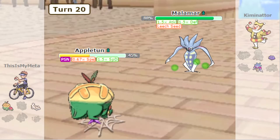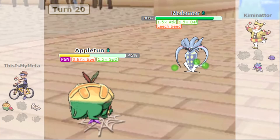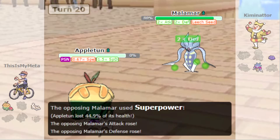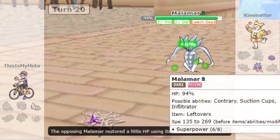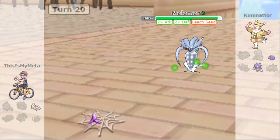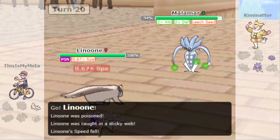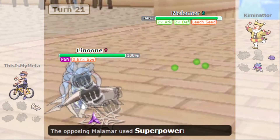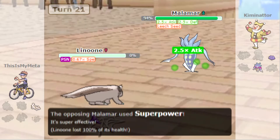I think we just Recover and try to stall this out. I don't think Linoone can take it — yeah, Contrary Malama is really strong. I'm not sure we can actually beat this. I think this is game one done. We try Play Rough to see what it does — but yeah, Superpower just takes us out. GG — let's move on to game number two.